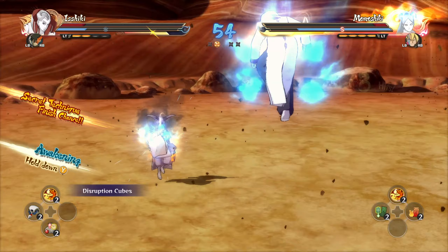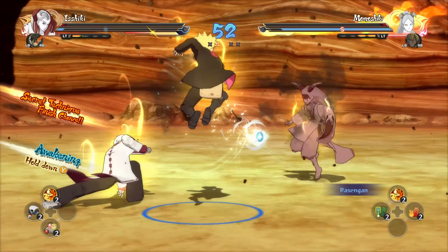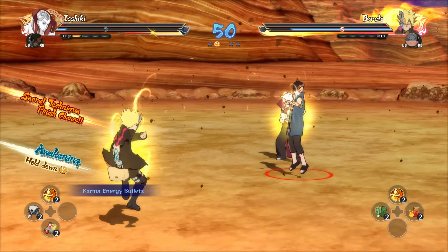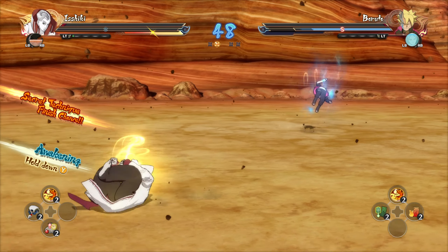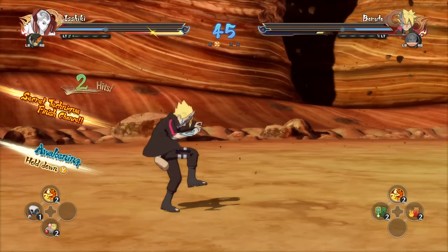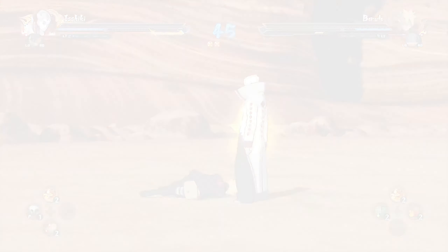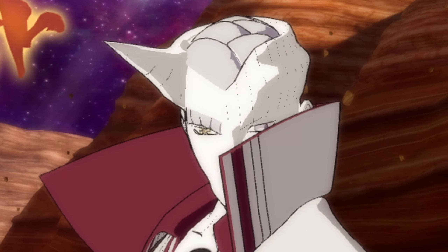The grab is the Itachi grab, which is actually kind of fitting for Ishiki since he likes to grab people by the neck and throw them. Let's see what his ninjutsu is like - Disruption Cubes. My man gets rained on by some cubes, that's sick. For his second ninjutsu, my man just turns tiny and literally scrambles over to his opponent - that's crazy, basically like a little teleportation.